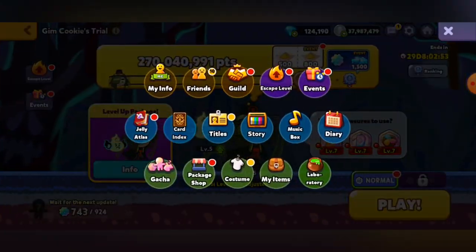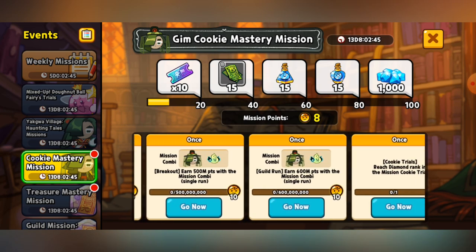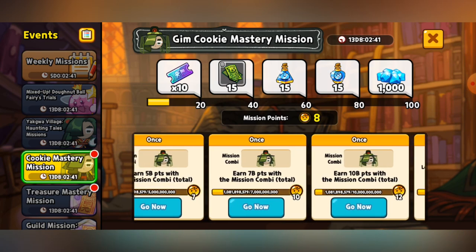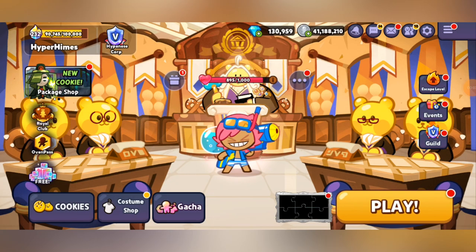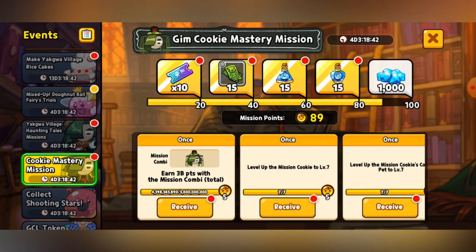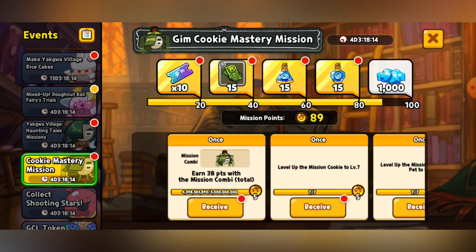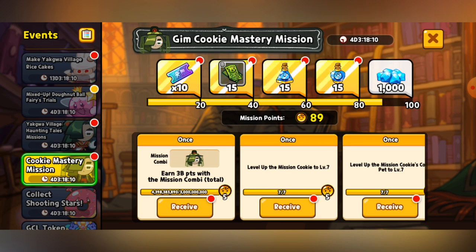Now that we've finished with that, we can go over here and check it out. The 1 billion points with a mission cookie — we've got that finished. We just need to keep doing it until we get all the way up to 10 billion points. I think everything is accounted for — we have enough for everything. It says 89 mission points, we have more than enough. Fun fact: I accidentally claimed everything when I was at like 60 or so — well, it's not that bad, I still have a couple other rewards to collect. We have earned 3 billion points which gives us 5 mission points, leveled up the cookie to level 7 which is 5 more mission points, and leveled up the pet to level 7 which is 5 more mission points — that gives us 104 mission points total, which is past the 100 maximum.